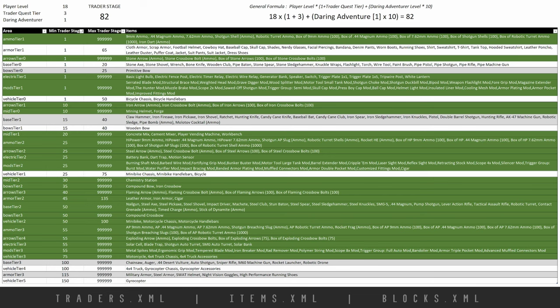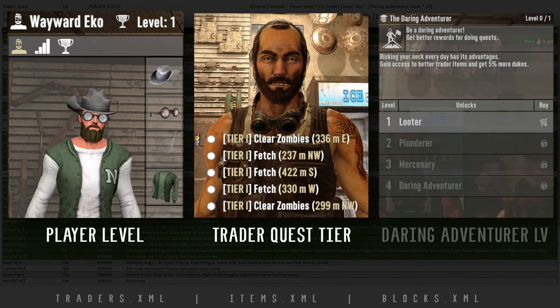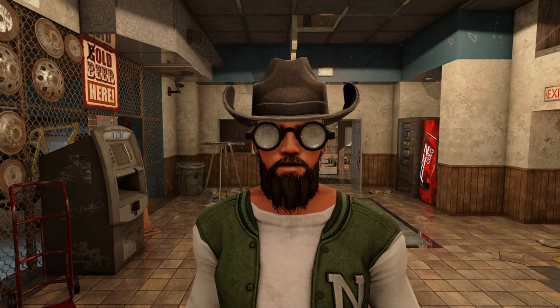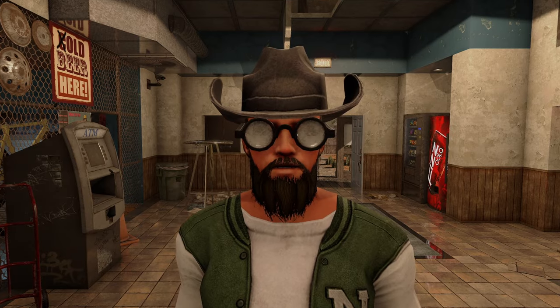I have some concerns about longevity — in theory I'd have access to buy a motorcycle by end of week one, which still feels a little bit too fast. I've made comments to the devs, so I apologize if this table gets updates soon. I do think trader progression is still a little too fast. If there are any updates, I'll make an updated video. Hopefully this gives you a good idea of how to manipulate trader stage using those three factors: player level, quest tier level, and daring adventurer level — with quest tier being the most powerful.